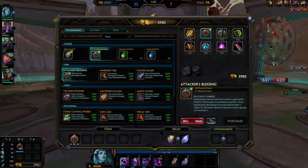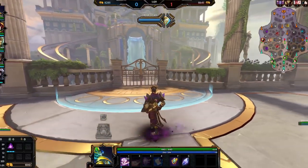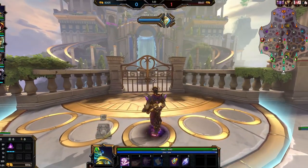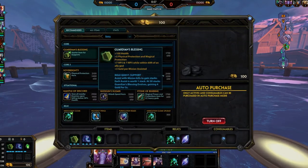You can use this gold to purchase items from the item shop. To purchase items, you must be in your team's fountain, the area where you spawn into the game. Pressing I on keyboard or D-pad left on controller will open up the item shop.